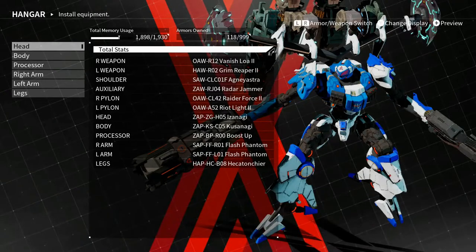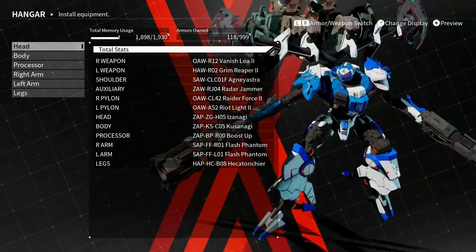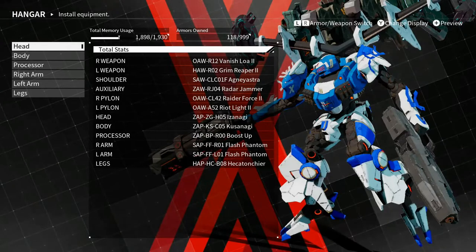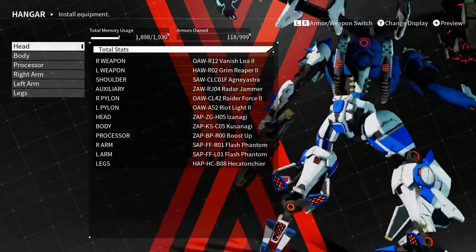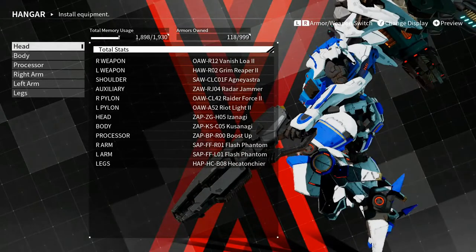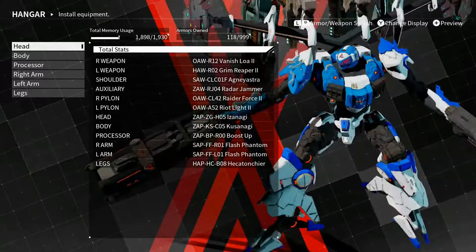Shoot, I forgot to talk about my armor. Head-wise, I just went with a typical all-around type head for a scanner — the scanner's not the biggest but not the smallest. This one's pretty light, so it should be decent enough. The body is not too fast but not too slow — a little bit of durability for when I'm close to people. Boost up is my processor — I don't know if that's something I would keep. Flash Phantom arms are for precision and reload speed. I'm not sure what the best arms are for lasers, so I mostly looked for precision for aim, because I feel like lasers have a slower projectile speed than bullets. Legs are a little bulkier but still speedy, with a good landing response time. So we'll see how it works.